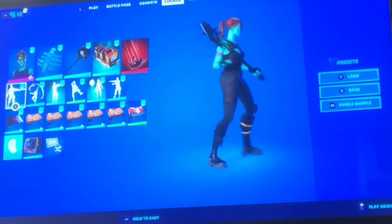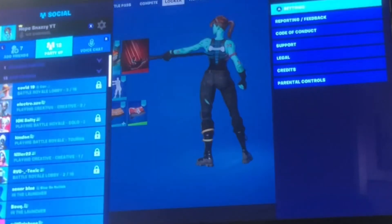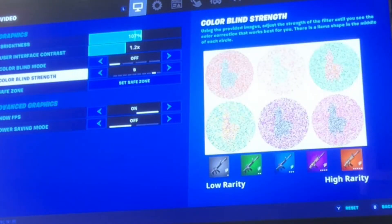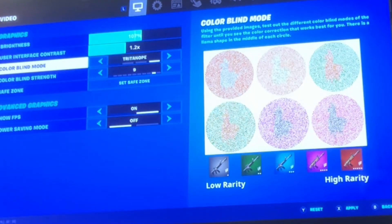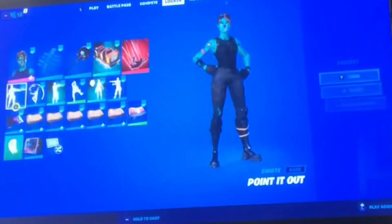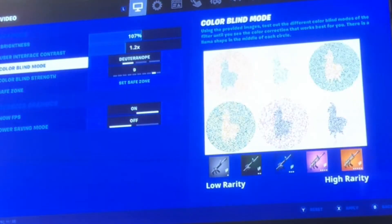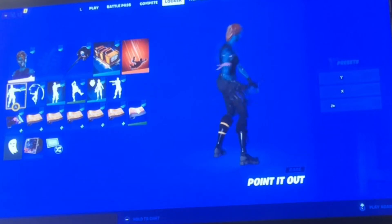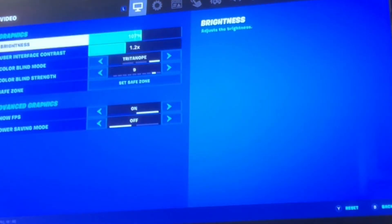The Vision pickaxe with the Spectral Spine — the blues don't match as much. I have colorblind mode off; I meant to put Tritanope on. If you do Deuteranope, this matches better, but I don't like how the Gold Trooper looks with that colorblind mode. So yeah.